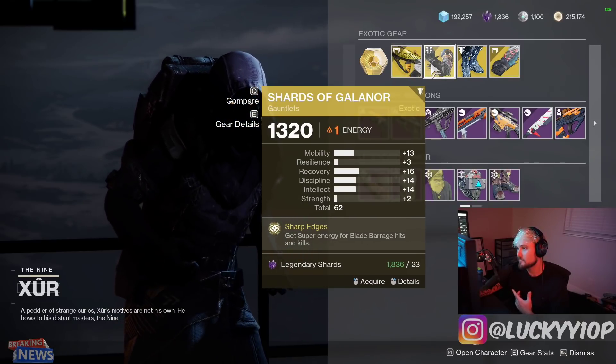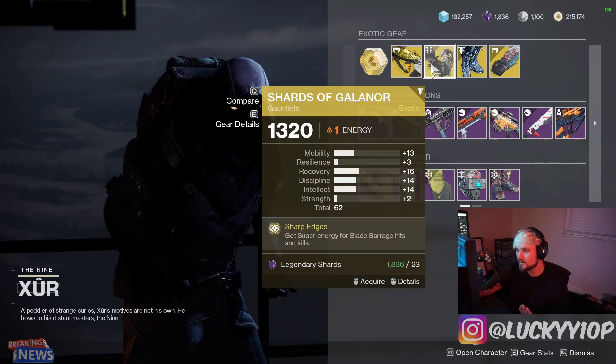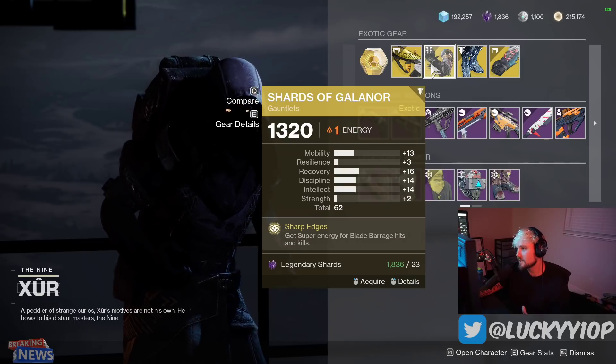Next we have Shards of Galanor, which is really good — great for Blade Barrage on Hunter. This is a good roll overall, so you might want to grab it. It has been nerfed pretty harshly though, so you don't see it too often in PvE, but it is still really good.